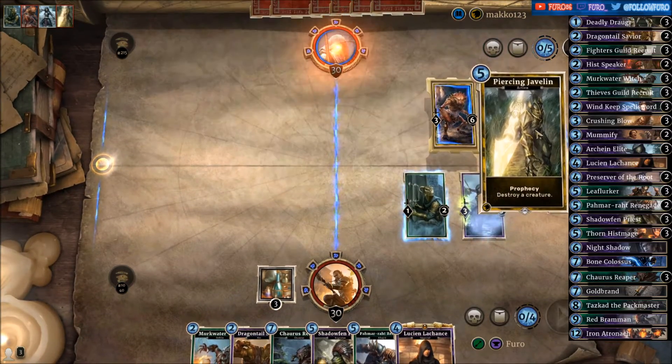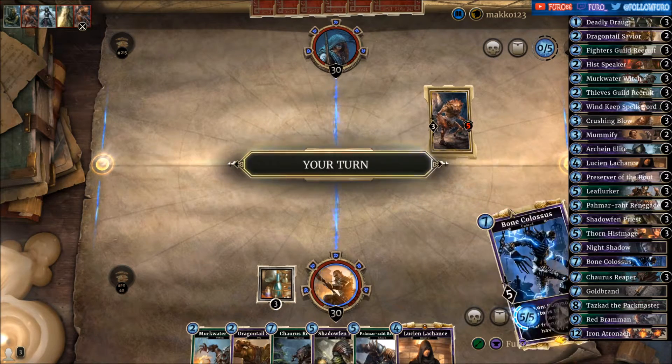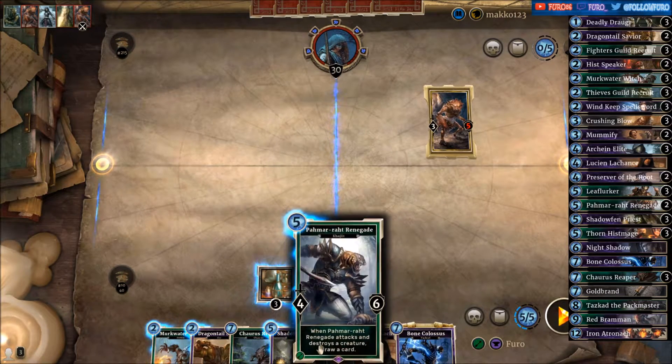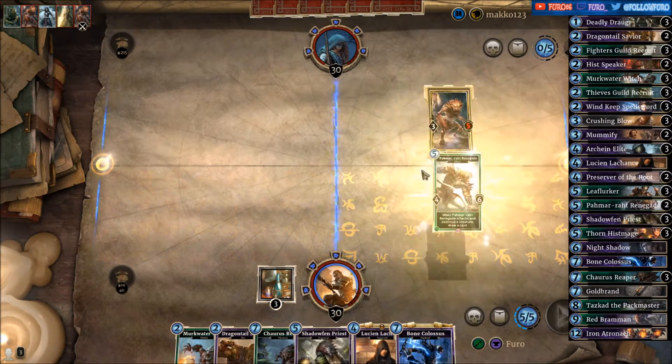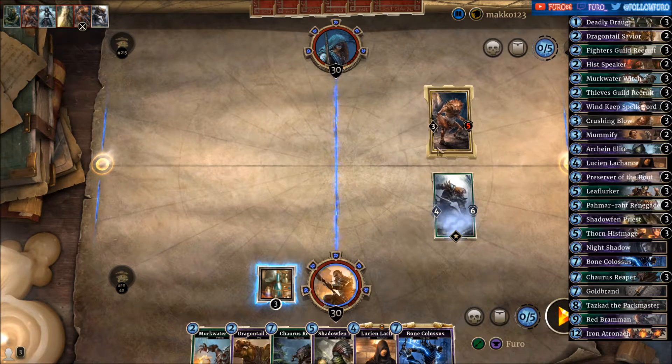He's killing the Elite — not very nice. Bone Colossus. Let's drop the Renegade. We have the Mirkwater Witch here so we can reduce his stats and kill it.